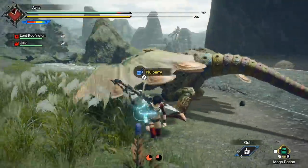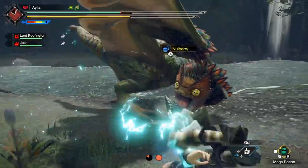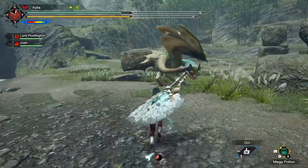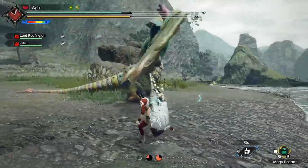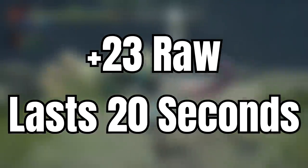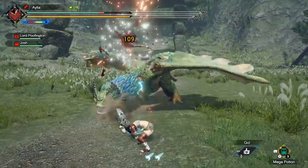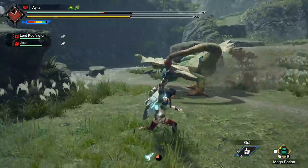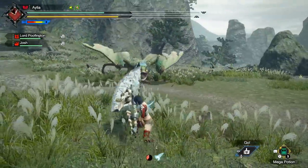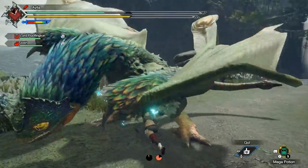Our two default Silkbind attacks. The first one: POWER SHEATH! I cannot express how incredibly good this move is. It is burst movement — either out of danger or to reposition towards a monster to keep destroying it — that sheaths your weapon, which we want to do anyway on a Greatsword reposition, and with that sheath gains a boost of plus 23 raw, which is an appreciable increase. You are going to want to keep this buff up for as long as you can during the hunt, and essentially you can keep it up permanently.